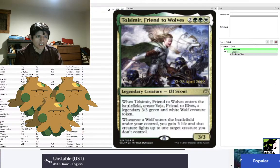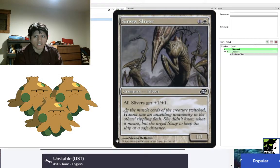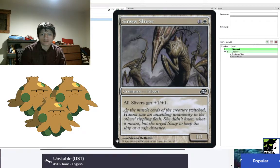Sinew Sliver is a time-shifted reprint from the Time Spiral block — it's the white version of Muscle Sliver, which we'll talk about in a second. This one gives all Slivers +1/+1. That's all Slivers, including your opponent's Slivers, so in a dual Sliver matchup it's quite interesting.